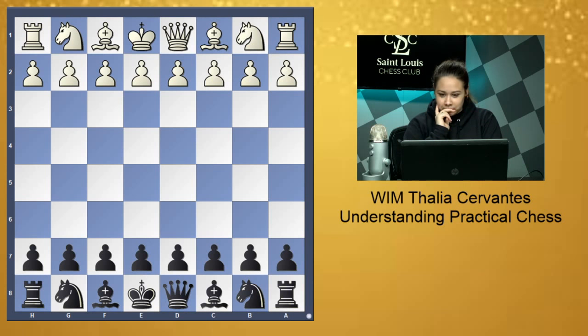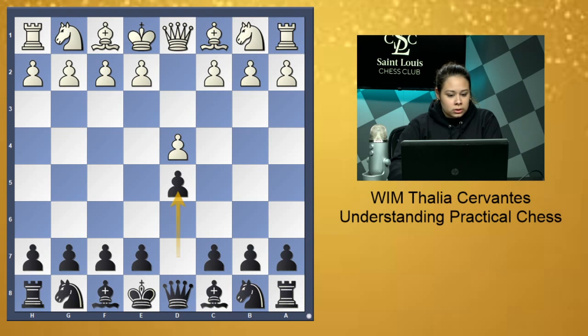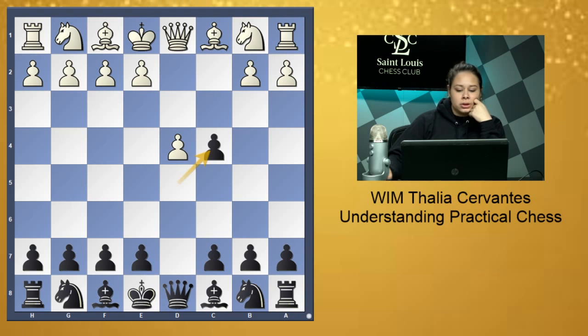The game involves a lot of tactical decisions, principles, and good defense. We had d4 d5 c4 d-takes-c4 — the Queen's Gambit Accepted — very popular nowadays, very solid opening. Caruana and all the top guys are playing this opening nowadays. In the game we had Knight f3, which is the main line.